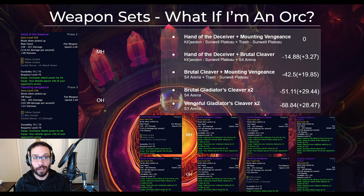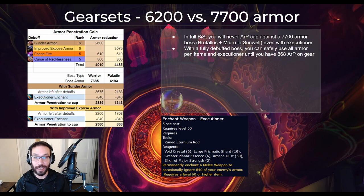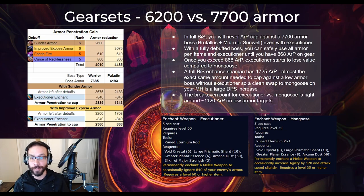Here you'll see the weapon combinations on an Orc, with the DPS gain or loss using DST instead of Shard of Contempt shown in parentheses. You might also be asking: with all this armor pen in my gear, am I capping it? The answer is yes — sometimes. In full BIS gear, you will never armor pen cap against the 7700 armor bosses like Brutalus and Muru, even with Executioner enchant. With a fully debuffed boss you can safely use all armor pen items and Executioner until you have 868 armor pen on gear. Once you exceed that, Executioner starts to lose value compared to Mongoose. A full BIS enhancement shaman has 1725 armor pen — almost exactly enough to cap against a low armor boss without Executioner — so swapping to Mongoose on your main hand is a large DPS increase. The breakeven point for Executioner and Mongoose is right around 1120 armor pen on low armor targets.